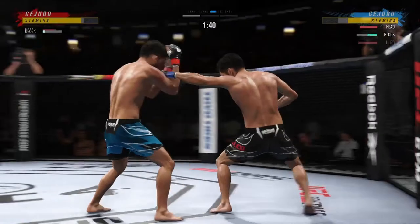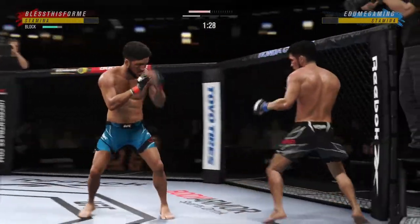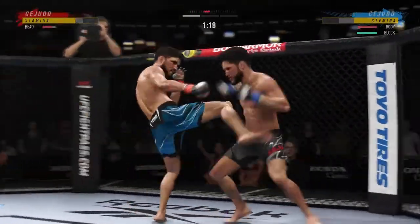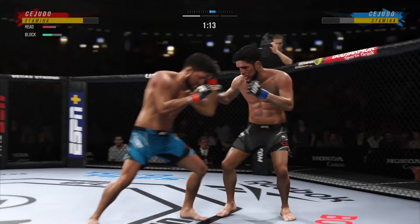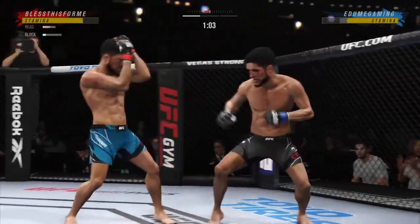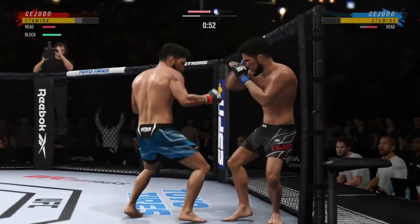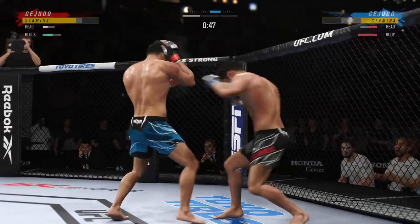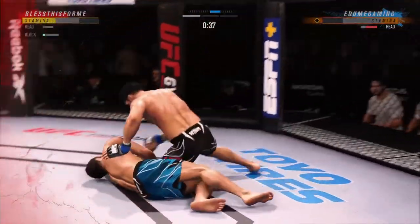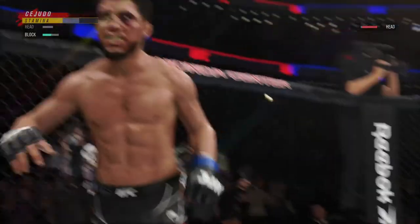Overhand attempt, it's blocked by Cejudo. He's looking for that left hand — not there. Big punch lands over the top. How's he gonna follow this? Now connects with the right, and a nice left hand there on the inside. Cejudo gets hit with a kick — over and over he is taking these strikes to the head. And on that punch right there, his opponent's compromised. 15 seconds! He's done! He's done!